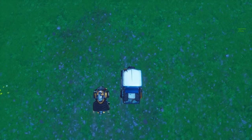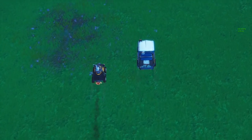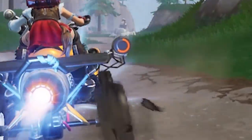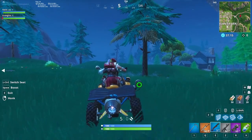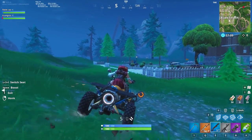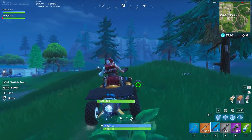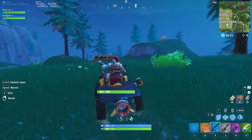At their base speed, Quad Crashers are slightly slower than ATKs, but the Quad Crasher boost makes up for the difference. Since the boost is such an integral part of this vehicle, we'll go into a bit more detail. On the Quad Crasher, above the back right wheel, there is a small circle meter that indicates your level of boost. You can use varying amounts of boost depending on how long you hold the button. The time it takes to recharge is twice as long as the boost duration. On full charge, the maximum time you can boost is about 2.25 seconds, and the time it takes to recharge is 4.5 seconds. If you just tap the boost, it will only use about half the meter, giving you just over 1 second of boost, which takes about 2.25 seconds to recharge.